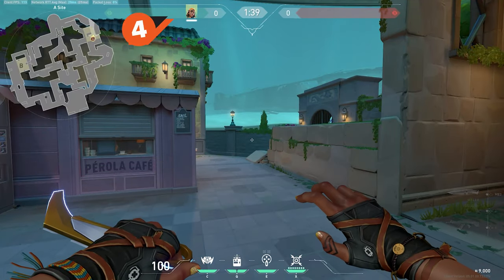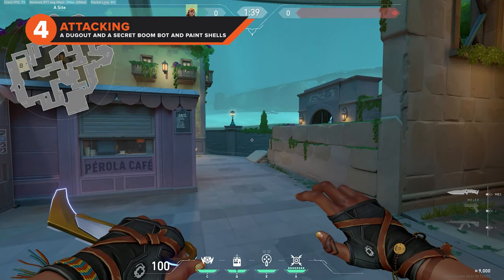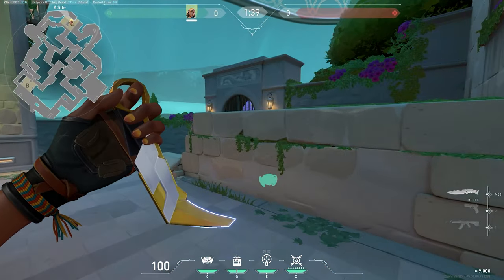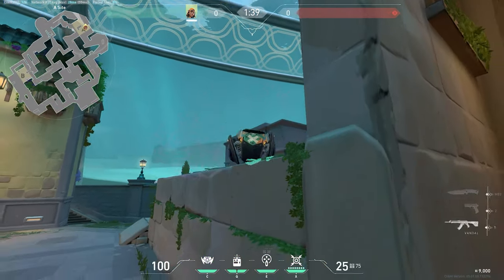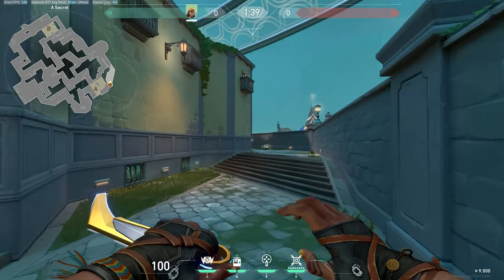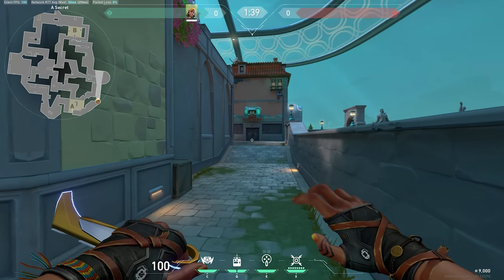This next boom bot is one of the coolest tricks in the book and involves you being on A site. Stand against the end of the wall above A dugout, right by the wall with the window. Aim up at the top of the wall with your boom bot in your hand, then throw the boom bot on the wall so it goes over. It will not scout anyone holding deep in A dugout, but anyone peeking the wall will get spotted. The boom bot will also travel up A secret to find anyone who is rotating.